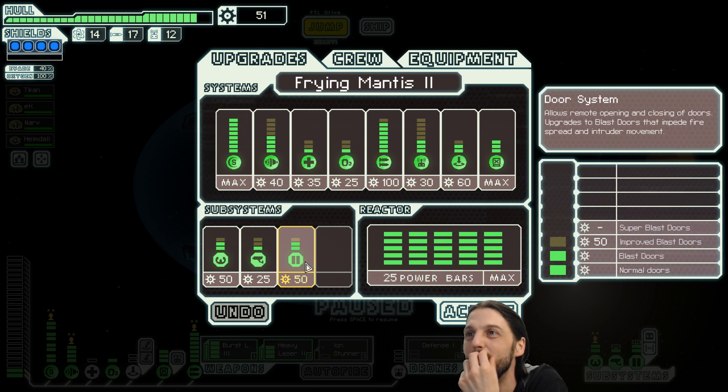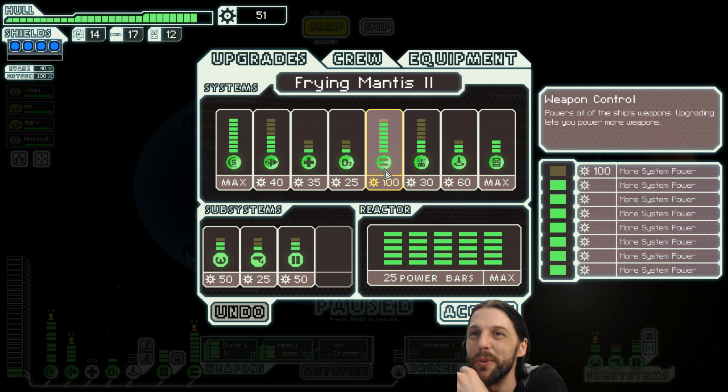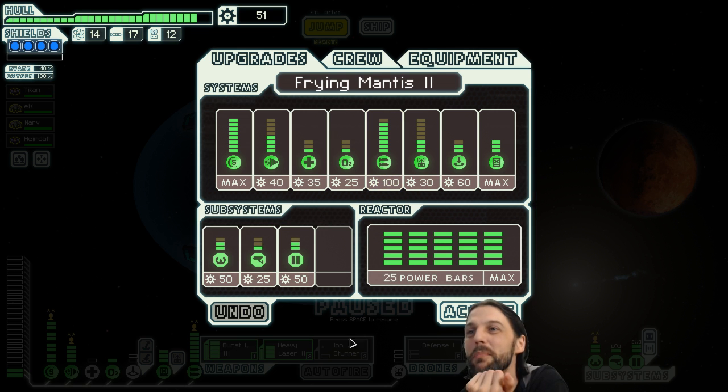Doors is a good idea, and maybe a value point in weapons so that we can operate the iron stunner — that might actually interrupt and disrupt their repair operations. Just imagine: I shoot into their shields room, everyone rushes to shields, and then I connect with the iron stunner stunning four repairers.